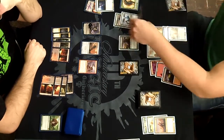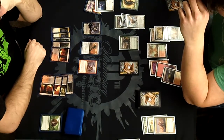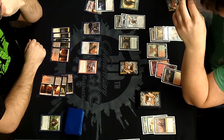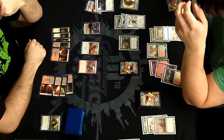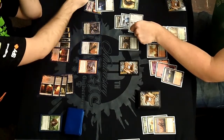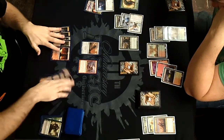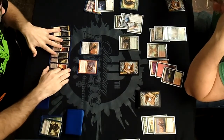My deck does make use of Murder, which a lot of people think is a little slow, but I think it's perfectly fine considering how the game has slowed down and threat density has shifted away from hyper-aggressive decks toward value creatures — Olivia Voldaren, Huntmaster of the Fells, Angel of Serenity, Restoration Angel. The list goes on with these value creatures and value spells like Unburial Rites. It's huge.